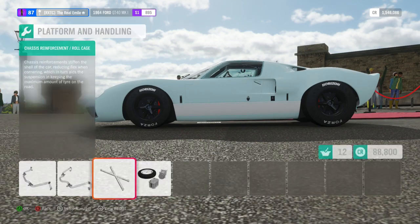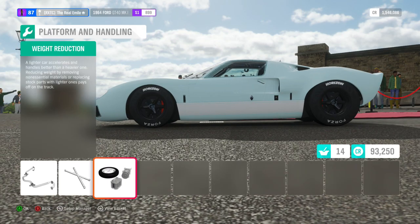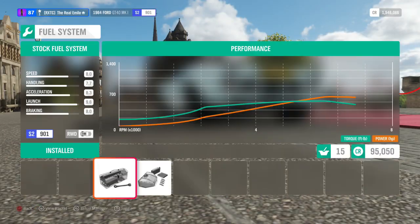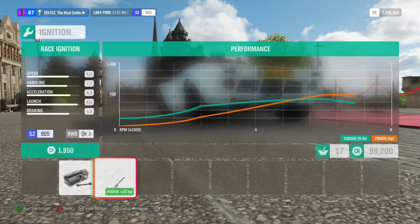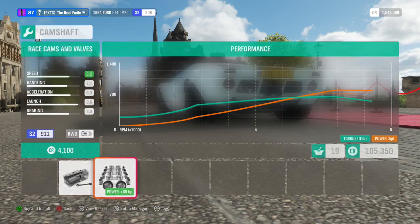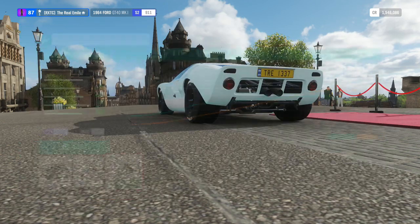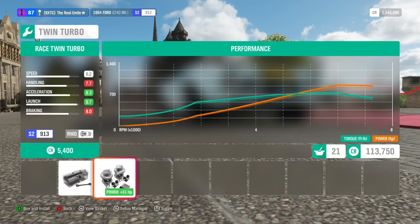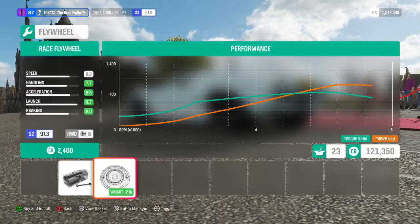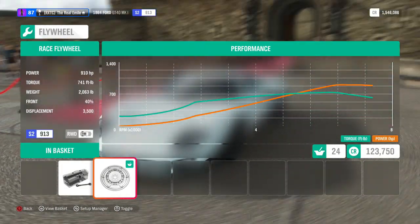We are going to have another high PI car on our hands, similar to the Porsche from last time. The question is, will this actually beat the Porsche we had last time? The stats are not raising on this thing whatsoever — the exhaust manages to make them jump up a little bit. It gained 51 horsepower there and no PI particularly. So this is a really expensive build. Anyways, S2 913.